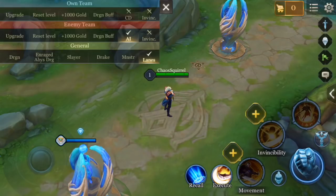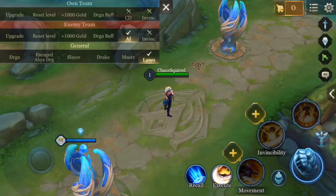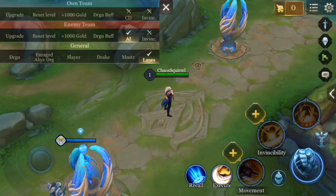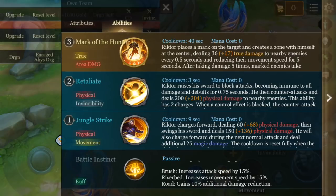Here we are in Hero Trials again to go over Richter's mechanics for his different abilities, beginning with his passive. His passive changes as he gains levels. At the bottom of the screen, the passive when he's in brush gives 15% attack speed; riverbed gives 15% movement speed; and on the road, he gains 10% additional damage reduction. Out of the three, the only one that changes is his passive bonus from brush, which is attack speed — it increases by 3 for every level he gains. Riverbed and road stay static throughout the game.